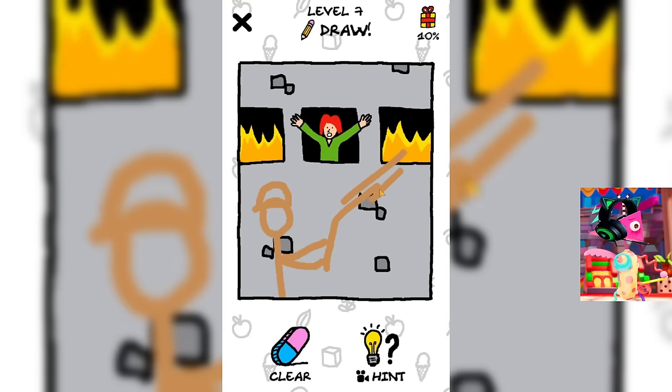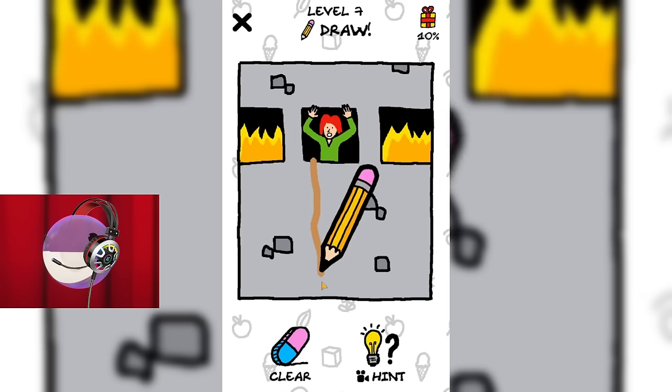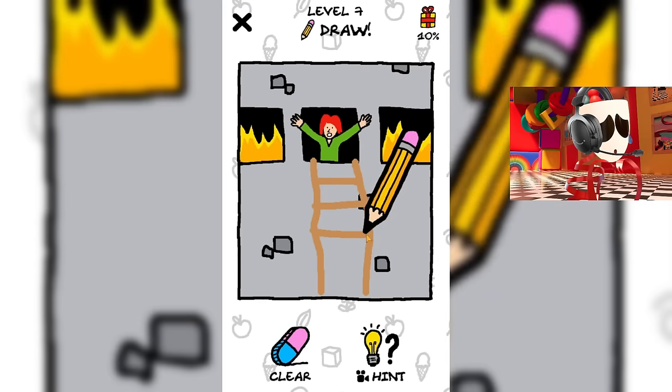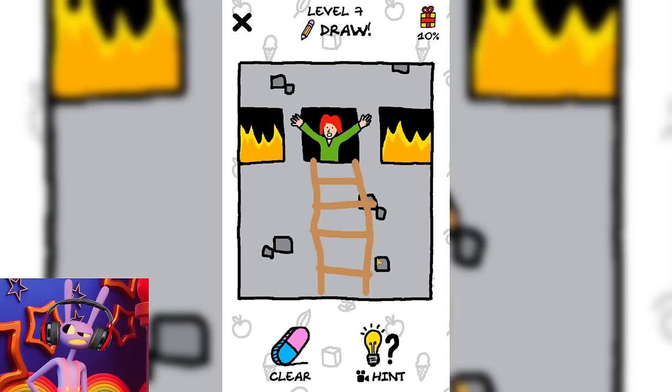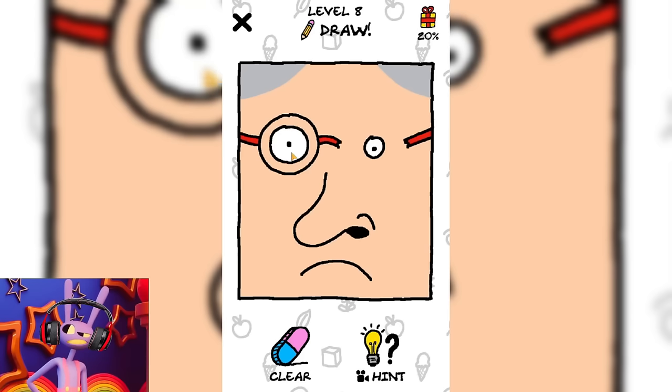He looks quite a lot like a fireman. I hope that he will be able to put out this fire, and we will save this girl. Let's just draw a ladder for her to go down and escape from the fire. I think this is the best idea out of all the ones proposed. Let's just do it and let her come down. Great! The staircase is ready, the girl is saved, and we are moving to the next level.